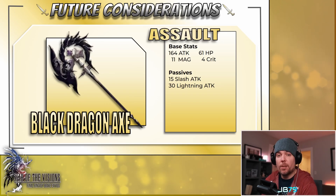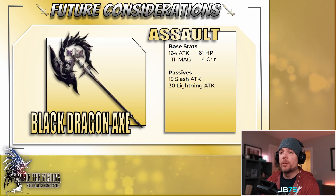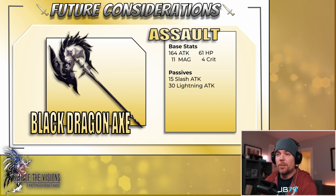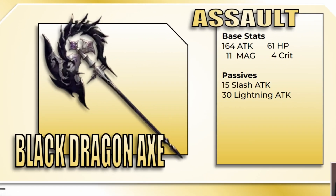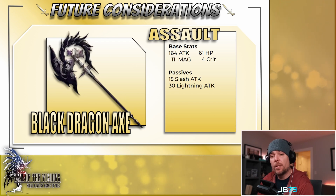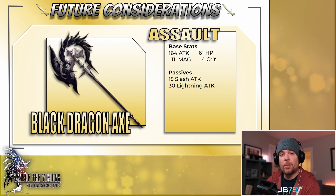On top of that, we are getting a brand new weapon launching alongside Viga. I've roughly translated this one as the Black Dragon Axe, and it does look like a pretty cool weapon. I'm highlighting the assault version here. In my opinion for Viga specifically, his base dex and crit values are in a really poor position — it's going to take a lot of focus to get him critting reliably. So for that reason, the assault version is the best option for him. It is a pretty straightforward elemental weapon, akin to others we've seen in the past, offering 15 slash attack and then 30 lightning attack as its unconditional passives. Lightning as an element does have a small handful of these elemental weapons at this point, so definitely another one to add to your collection.